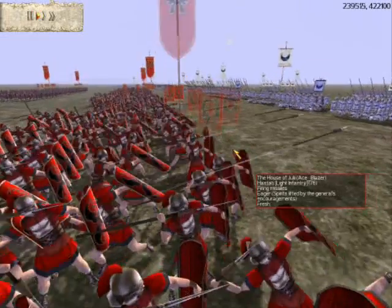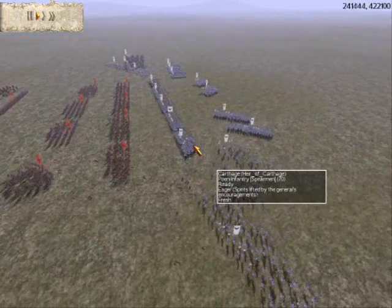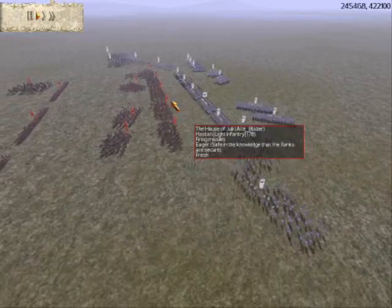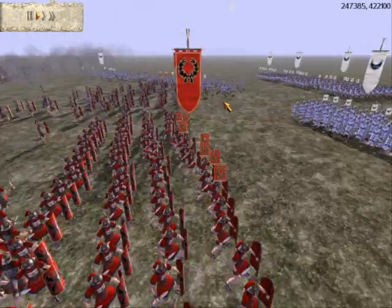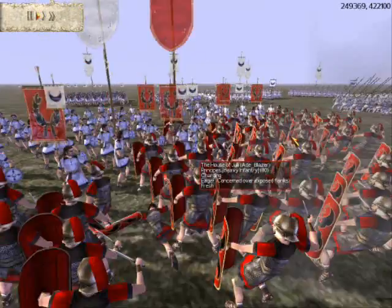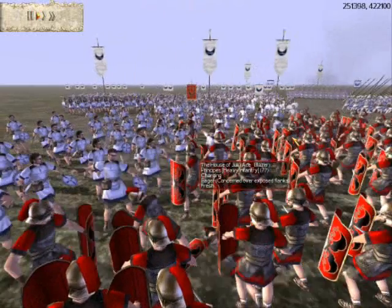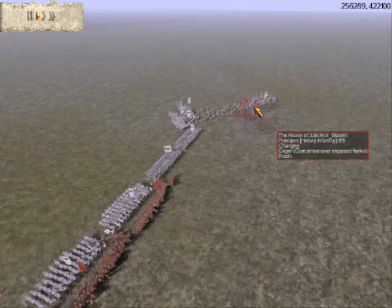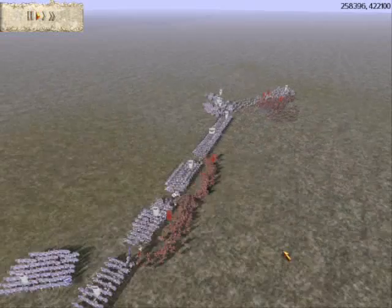I'm actually not too sure what to do. You can see his Slingers are coming around the flanks and they're going to tear up my infantry very easily. All I can really do is throw Pila into his Moini infantry. I decide to try something — I charge my Principes into his Slingers and his Iberians. But look what happens: my Principes are routing.